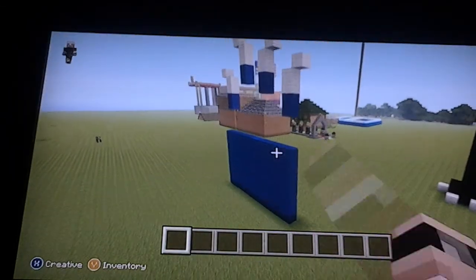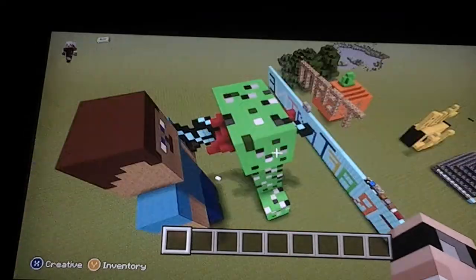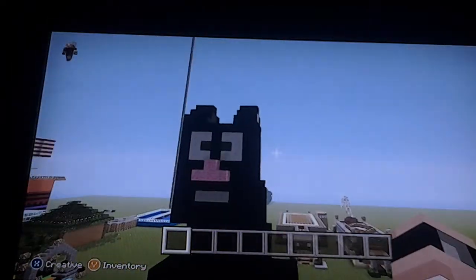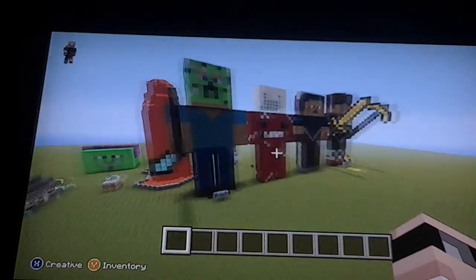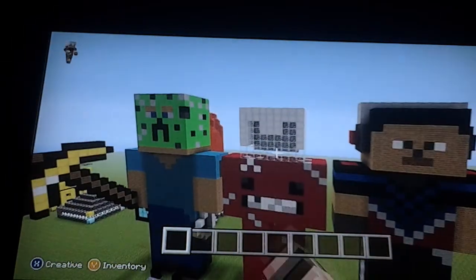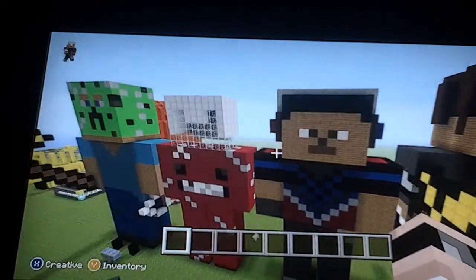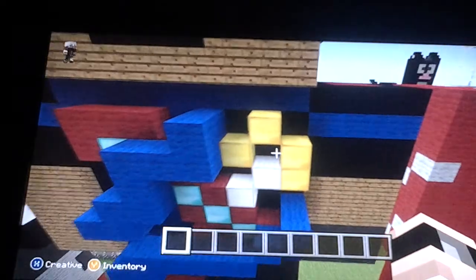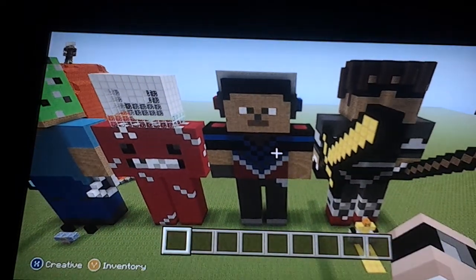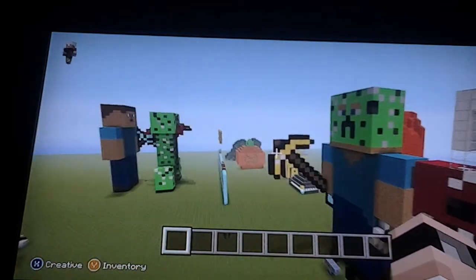Now we're on to the other statues. I've got Wildcat, a friend one for school, Steve killing the creeper with an awkward sword, Capri my little kitten, my own statue, Super Meat Boy with a helmet, and headphones guy. This might be a ray gun or it could be Donovan's — he does Minecraft.